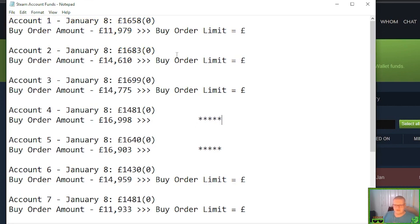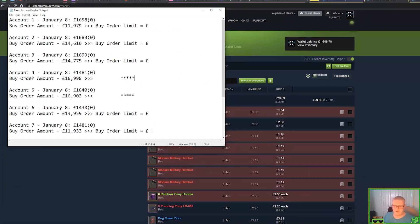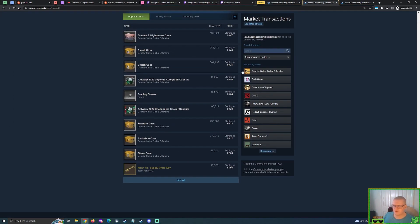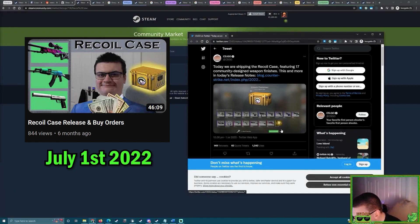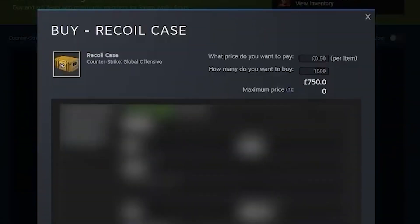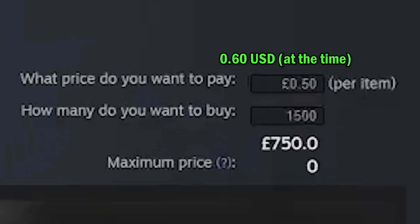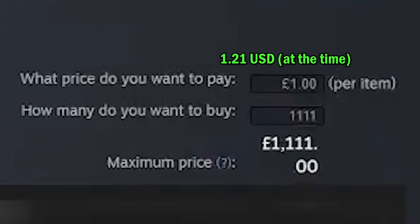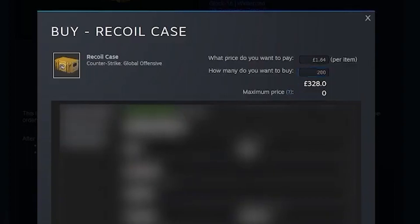Throughout this past year I've had seven accounts. When a new case appears — such as the Recall case which appeared back in July — I did buy orders with three accounts on that. My first buy order was around 50 to 60 cents, my second was around one dollar to one dollar twenty, and my third was around two dollars.